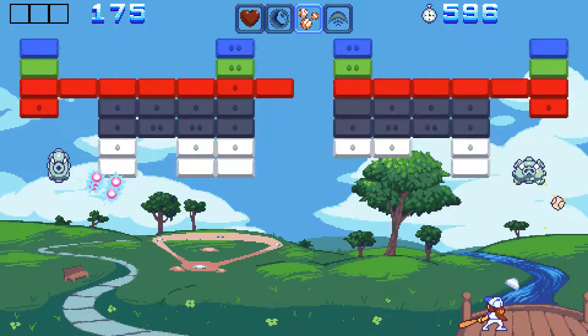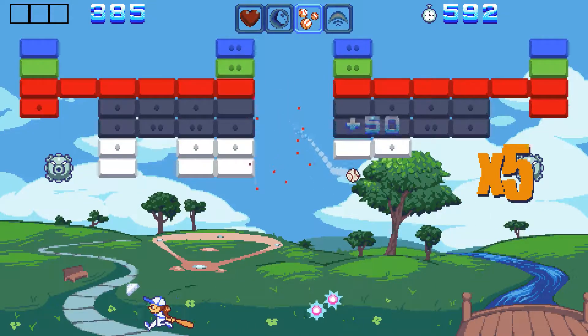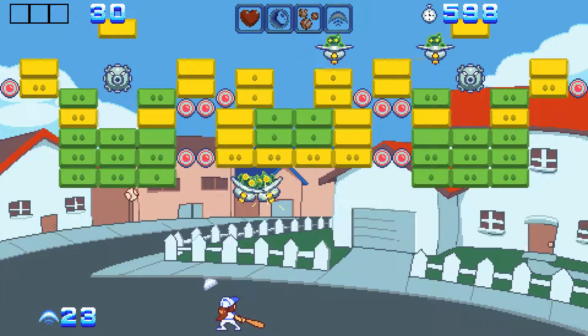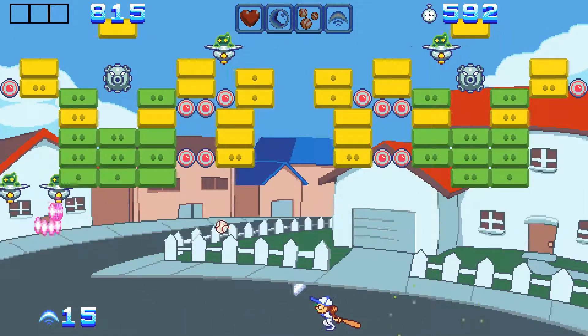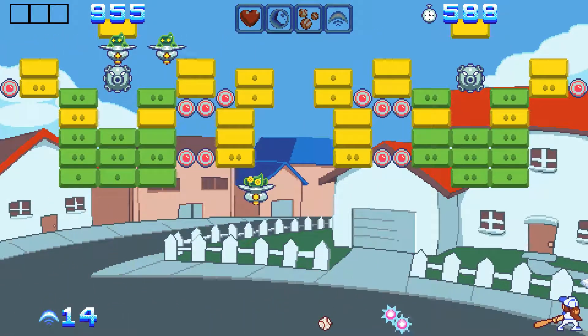To cope with the bullet hell scenarios, Sally has the ability to slide, which allows her to temporarily absorb projectiles and take no damage. Also, instead of having a more ambiguous flat paddle to angle your shots off, she has a baseball bat with a definitive arrow allowing you to aim and direct your shots.